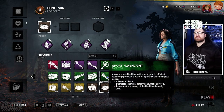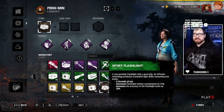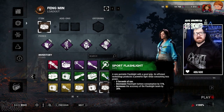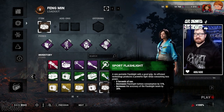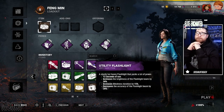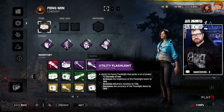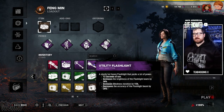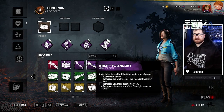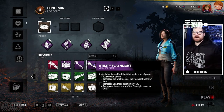We have the rare sports flashlight, which has eight uses, decreases battery life consumption by 11% so it lasts longer, and increases the accuracy of the flashlight's beam by 20%. Then we have the very rare purple utility flashlight, which has 12 uses, increases the brightness of the flashlight beam by 30%, increases blindness duration by 15%, and decreases the accuracy of the flashlight beam by 20%.